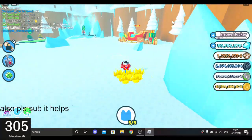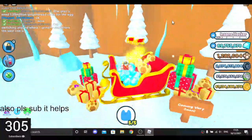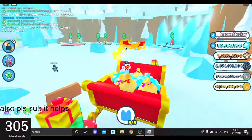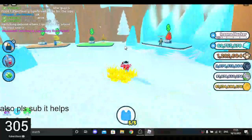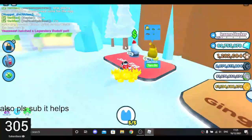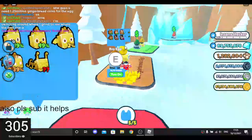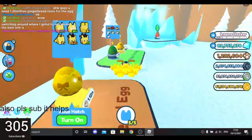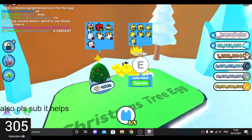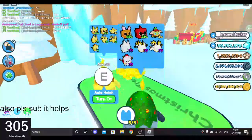So this is the Christmas update. The sleigh is coming very soon — could you imagine if I could actually collect all that? The sleigh looks really good. In this shop you can get some basic pets, the gingerbread egg, and the Christmas tree egg. I hatched one and got that 65% one with all my boosts on.